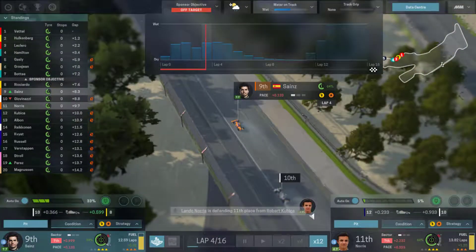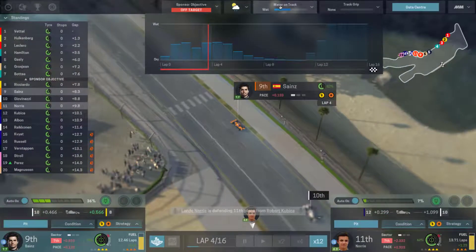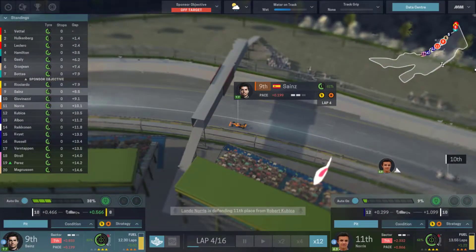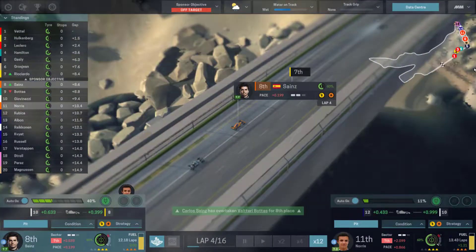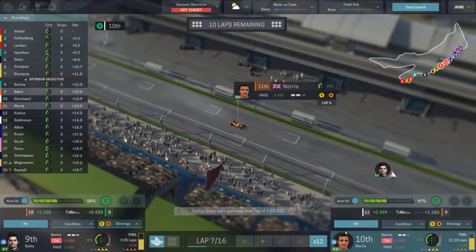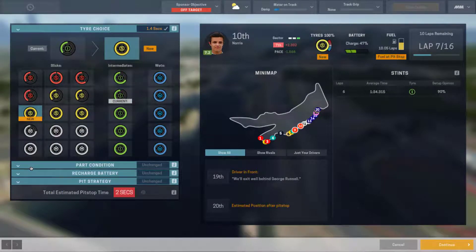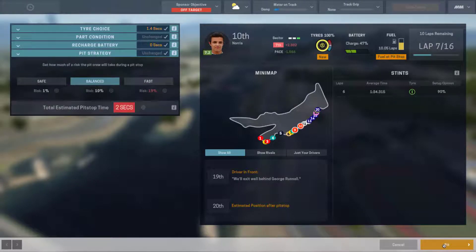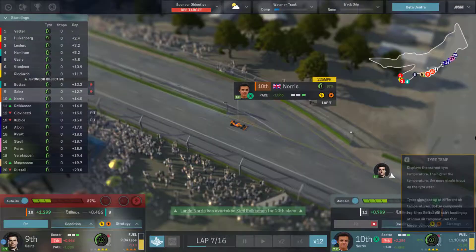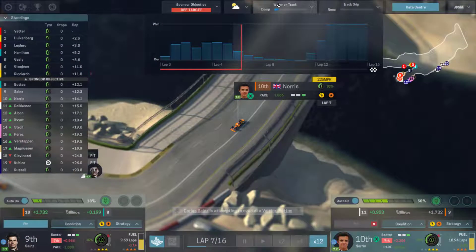Those four — Hulkenberg, Vettel, Hamilton, and Leclerc — start to pull away from the pack. On lap seven a dry line is starting to form. Sainz moves ahead and we take a little gamble with Norris — we'll put him onto a set of soft tires since he's out of super softs. We'll give him some extra battery and he sets a personal best in the final sector. We'll need to pit Sainz in a couple of laps as the back markers make moves onto mediums — but haven't they seen the weather forecast? Rain is coming.